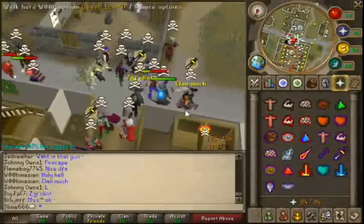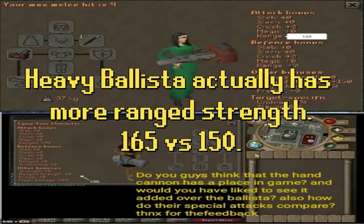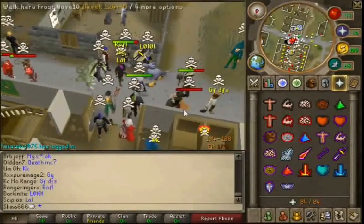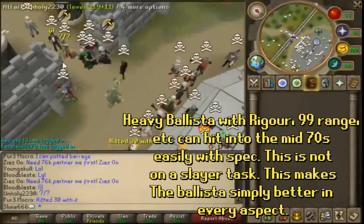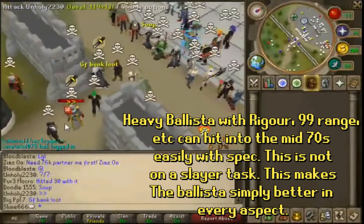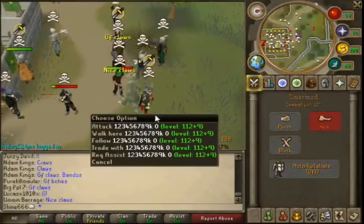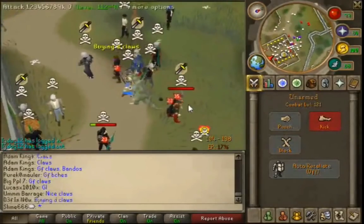I've seen many people requesting the hand cannon be brought into Old School, but I don't think it has a place. The heavy ballista released with Monkey Madness 2 has higher ranged accuracy — 125 versus 90 — and the exact same range strength of 150 with dragon javelins versus hand cannon shots. They are essentially the same weapon, only the heavy ballista is better because it doesn't explode. It would be great for nostalgic purposes, but as far as practicality and place in the game, I just don't see it.